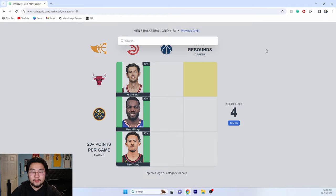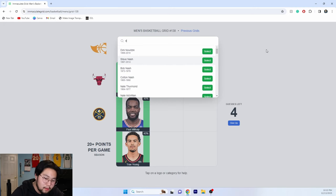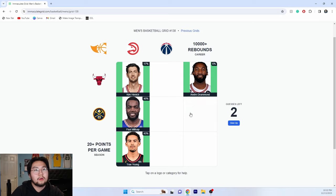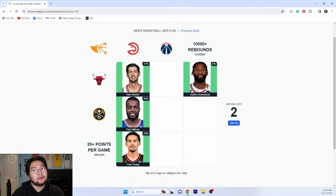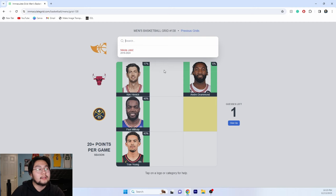Ten thousand career rebounds — we can do Joakim Noah. He doesn't have it. Oh my god — Andre Drummond does though. And we can do Jokic — the Joker. He doesn't have it either. DeAndre Jordan does though.